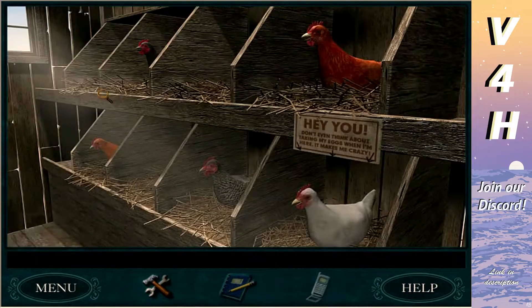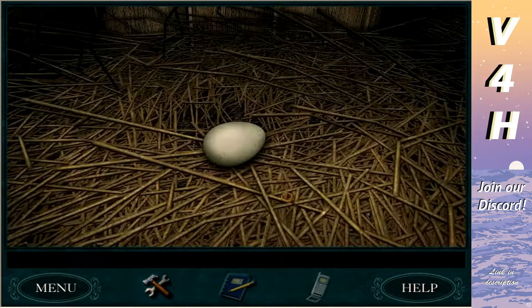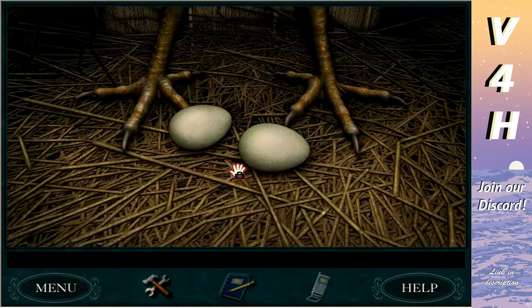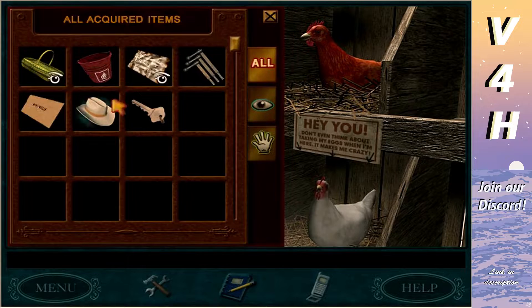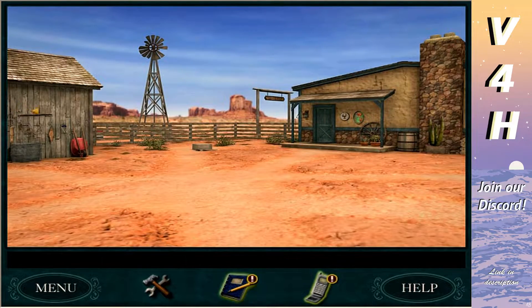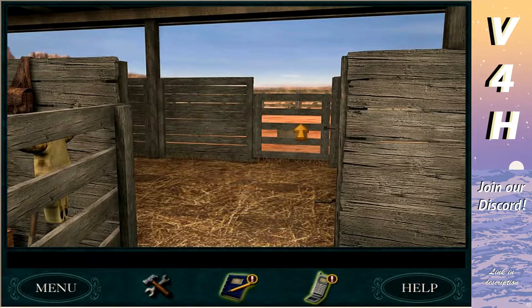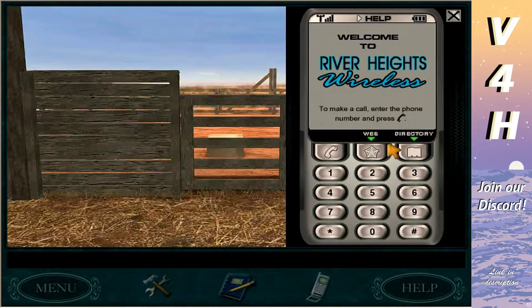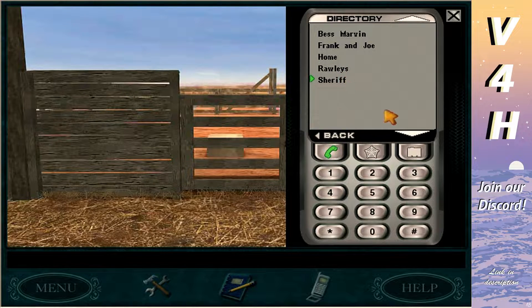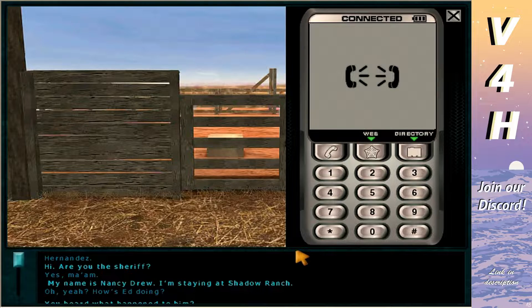Not messing with that one — yeah, the white chicken is quite the menace. Are you brown egg gang or white egg gang? I can't taste the difference but I like brown eggs more. There's no actual difference — I like brown eggs more too. We gotta wait for this one — he's sitting on the last egg. I wonder if Nancy can call the sheriff's number yet since we already saw it on the phone. Let's check the directory.